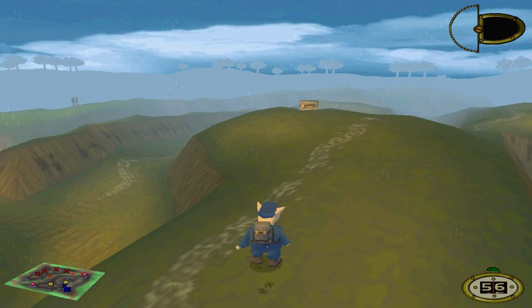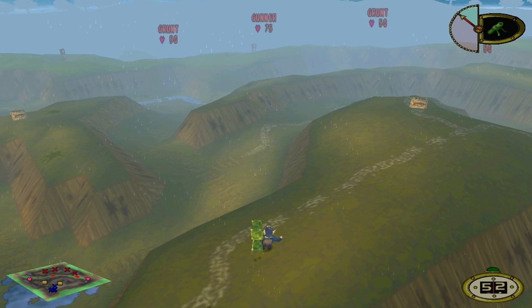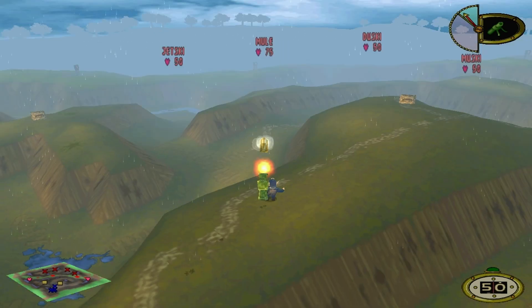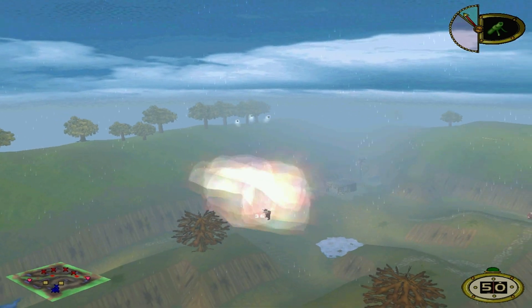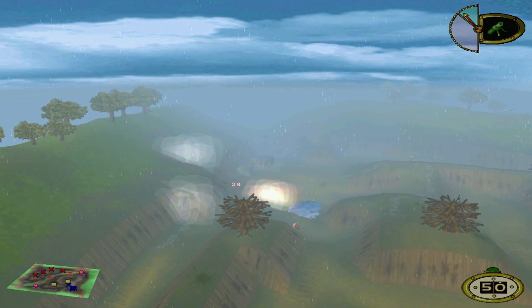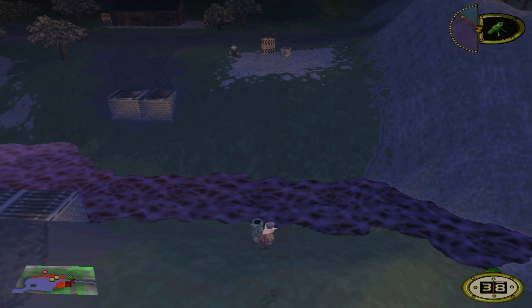The bazooka allows for free-form aiming so the player is able to increase or decrease the trajectory of their shot without any restrictions, which is pretty cool because it ensures that regardless of the player's position they will always be able to get a shot away. Meanwhile the mortar — well, it kind of does everything backwards.